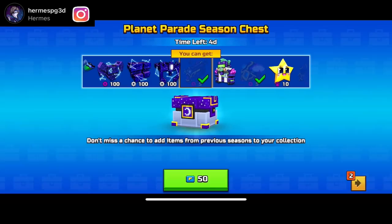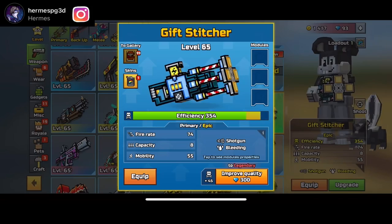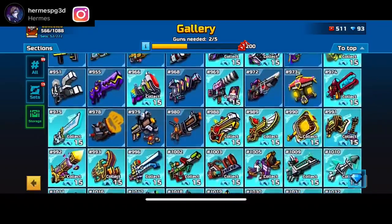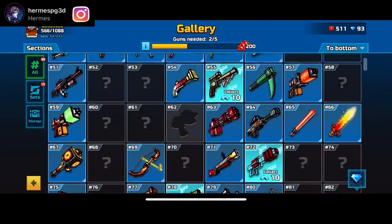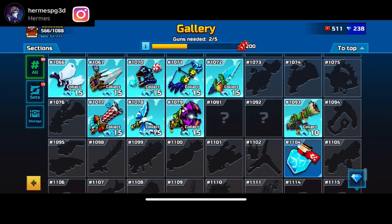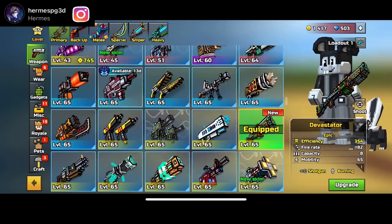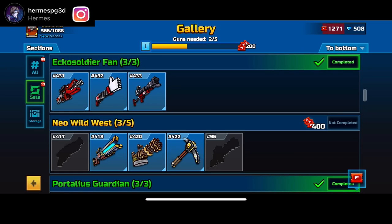I'm going to collect some gems in this video so you guys can see what I mean. I'm getting to 500 gems because your boy Hermes saves his gems. Let's collect a bunch of gems — I got a lot of stuff for free which is really nice. We're on my second account now. The ultimate sniper chest costs 500 gems, which is reasonable.